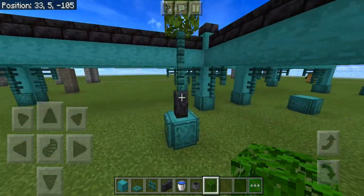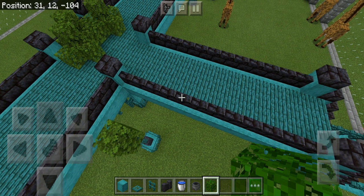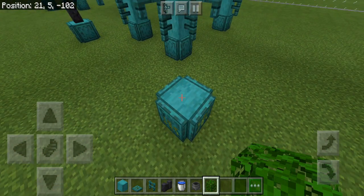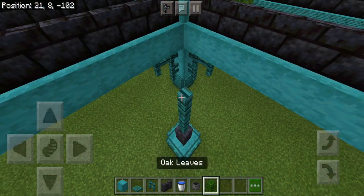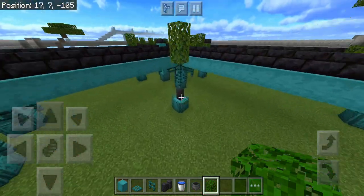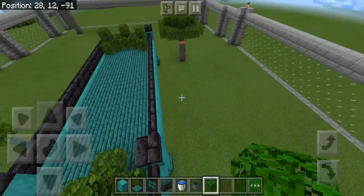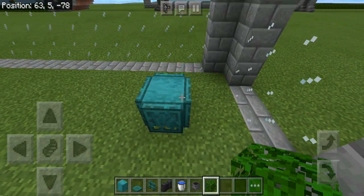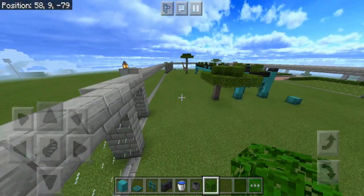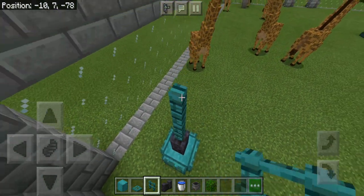I'm adding these pillars — poles that have leaves on top of them, so the giraffes can come here and eat the leaves directly. That's the overall idea of the pole. I'll be adding a few at the corners so the giraffes can eat wherever they want — one over here and one over here.